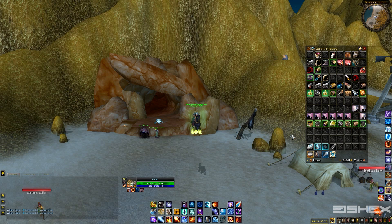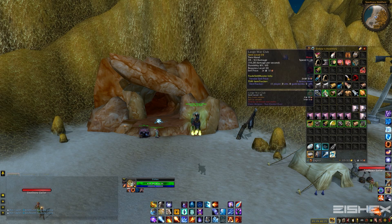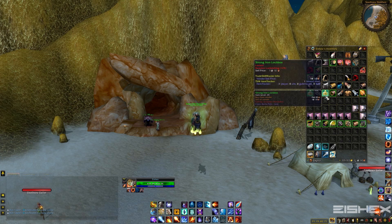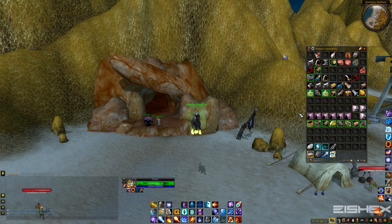Alrighty, so that wraps up the 20-minute run — I'll show you guys what we got. The top portion here is just pretty much junk. The greens I'm going to disenchant, and the grays I'm probably just going to vendor. This stuff isn't worth much at all. Between silk and mageweave cloth here, we got about 300 gold worth of cloth. That's pretty solid for about 20 minutes worth of work.